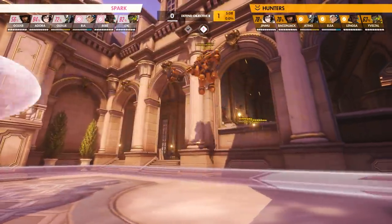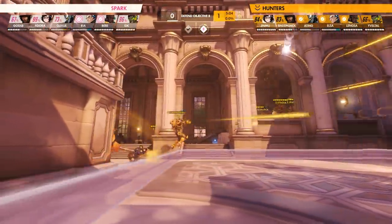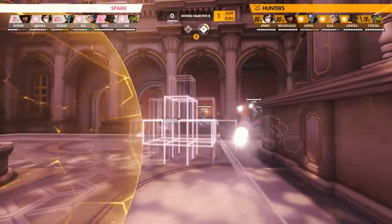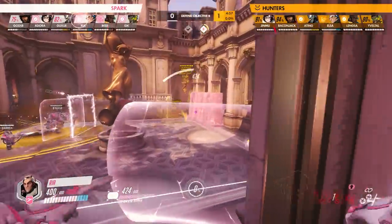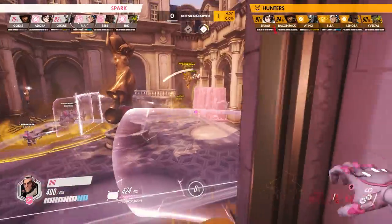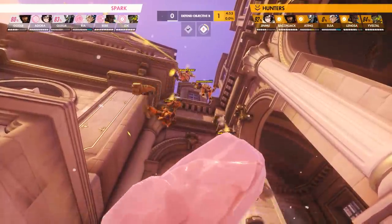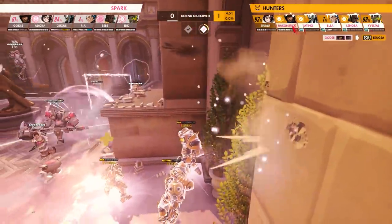The fight begins with some usual poke damage into each other's barriers before Aiting jumps onto point and begins to capture percentage. The Spark go into this fight with a plan, sending Rhea off on the main choke so he can ult safely without taking shots from Bacon Jack's McCree. Spark uses Window, which procs Elsa to use Flux to counter. Immediately after, Rhea uses Flux on the corner the Hunters are holding and manages to capture four. Right after confirming the ultimate, Rhea uses his granted mobility to head onto the flank. Meanwhile on point, Adora throws his Blizzard into the radius of the Flux so they are frozen immediately upon landing.